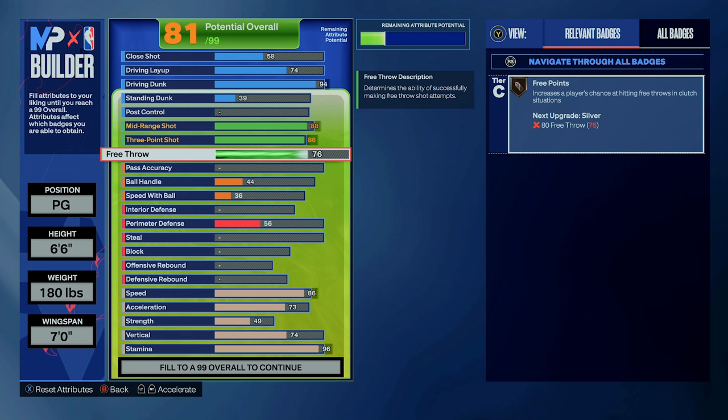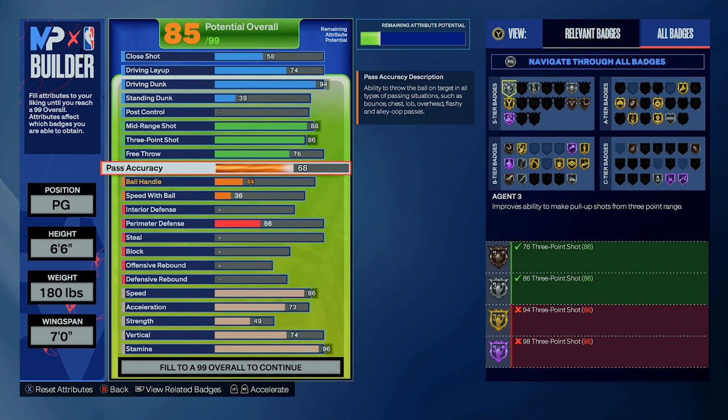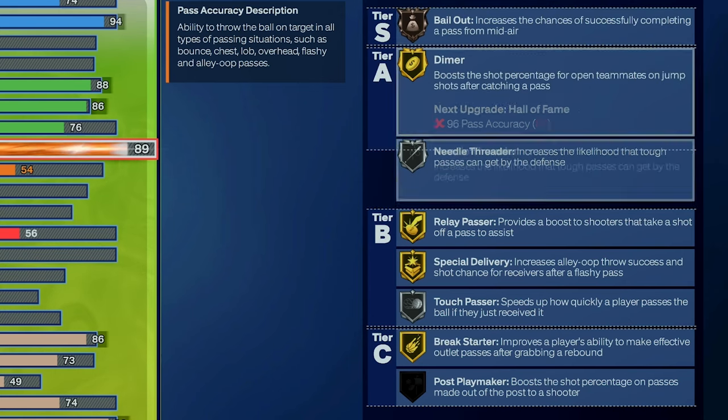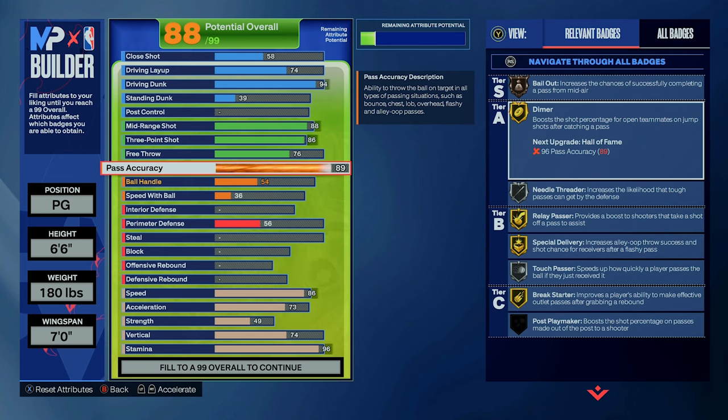Lastly in shooting, we have a 76 free throw rating which is pretty garbage — if you want to consistently hit your free throws I suggest going for at least an 80 to 85 rating. Moving to playmaking, we have an 89 pass accuracy for the Halliburton pass style, which also comes with Gold Relay Passer and Gold Dimer, so it's nice to have as a playmaking point guard. I'm looking to dish out crisp, clean passes more often than not, so I went higher on pass accuracy — most people target mid-70s as a solid middle ground, but it's really up to how you want to play.